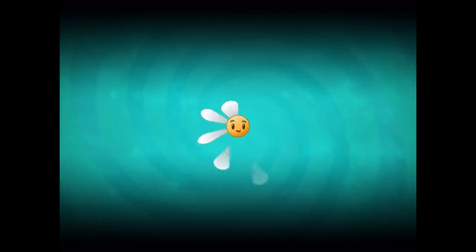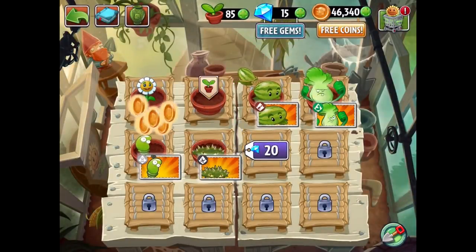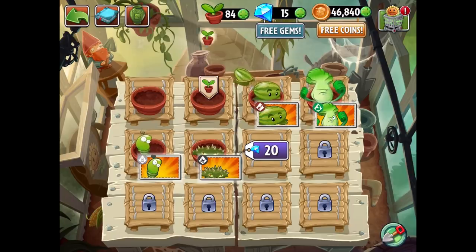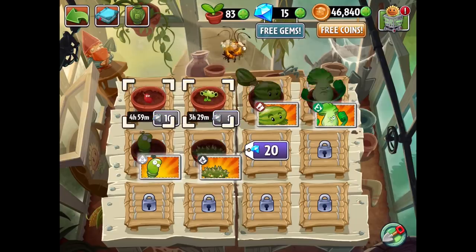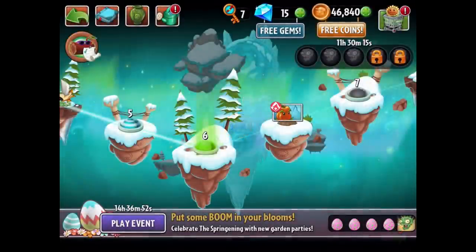Some of these guys in the Zen Garden have rewards. We'll get Chili Bean and Split Pea - not bad. So we have some cool options here that I'll definitely use at some point. Let's keep going. Time for level six - let's see what we get going on in this one.